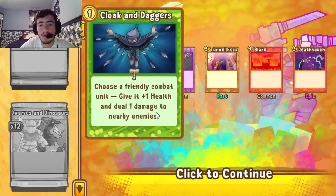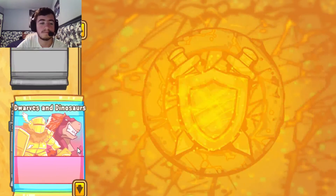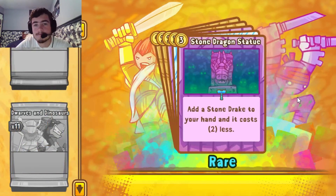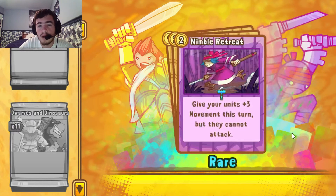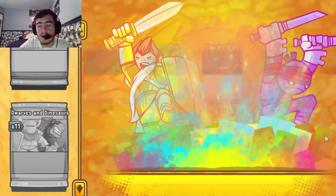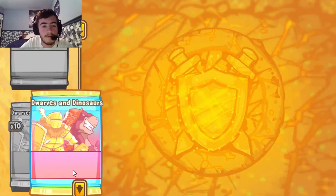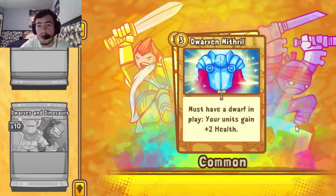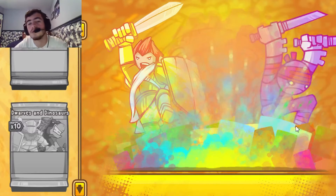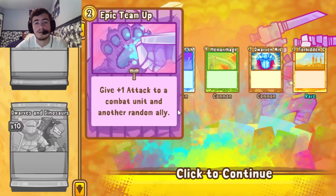Cloak and Daggers maybe up to two or three now. Kunai, Tunnel Escape, Blades — don't need more of those. Stone Dragon Statue — definitely either third or fourth. Battle Cry, Nimble Retreat, Miner — I think we have enough Miners. And that's our third Lumberjack. After this next pack will be the final ten packs. Epic Team Up, Winds of the North, Hemorrhage, Mithril — needed that. Forbidden City, not so much.